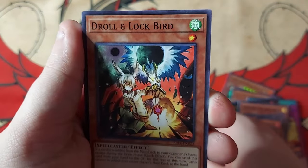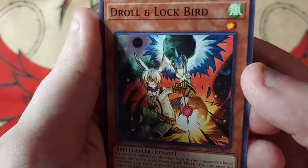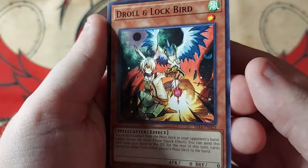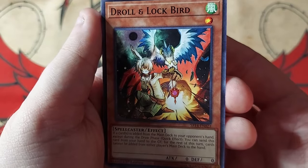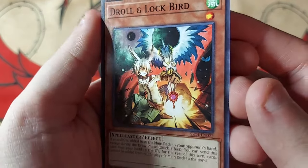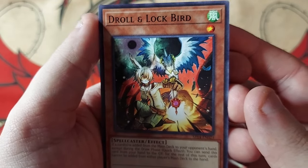Next up we have — I totally just hit the mic — but we have a Droll and Lock Bird. A very essential hand trap in this format, whether it be in main deck or side deck. If our opponent adds something from deck to hand, we can Droll them and stop them from adding anything else for the rest of the turn. It totally stops decks like Fluandarese and Manadium. Fluandarese we haven't played against recently, but if I play against Manadium, I don't really have a hand trap for it.